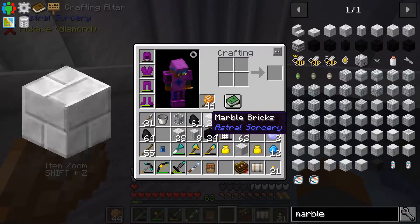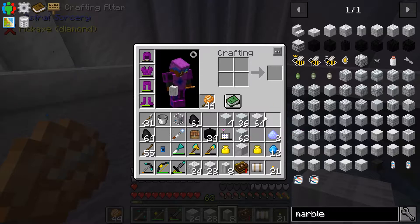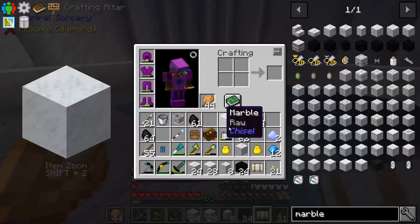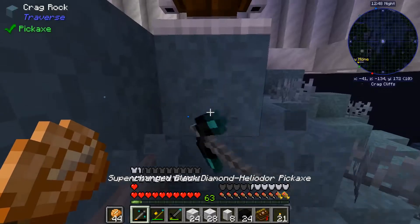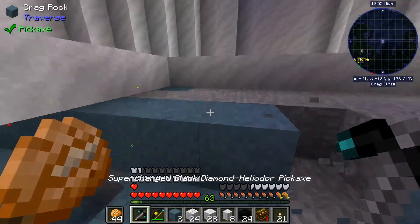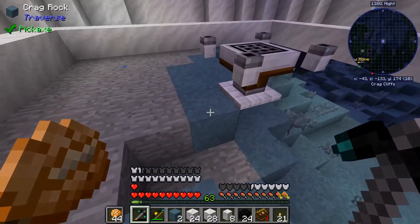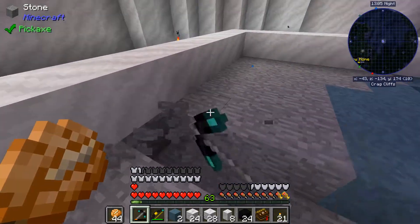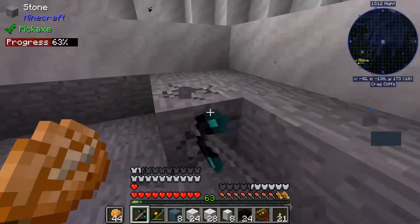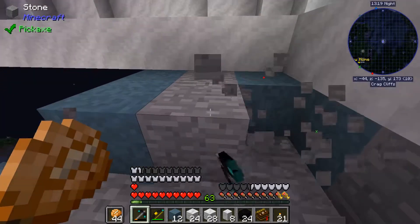So like I said, we need to set this bad boy up. I already have the stuff pre-made while I was waiting for nighttime to show up, and I think this is everything — oh, city marble, can't forget that. So we need to set up a kind of area underneath our altar here, and it's going to be nine by nine. I'll just dig this whole thing out. It's like a basin for the altar to sit upon so that it can gather more starlight, is the way it was kind of explained in the book.